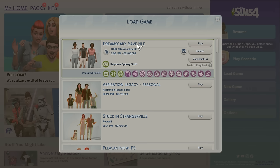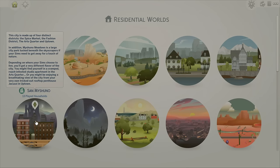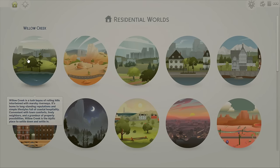So this one here shows the save file name, and then these are the packs I'm apparently missing. It looks like I'm missing a lot of the kits, but honestly that doesn't bother me too much. So let's go ahead and check out the game. What you'll do is hit 'play with missing content.' Just a reminder of the worlds: San Machino, Magnolia Promenade, Newcrest, Willow Creek.